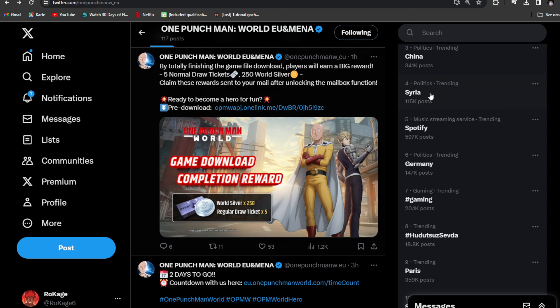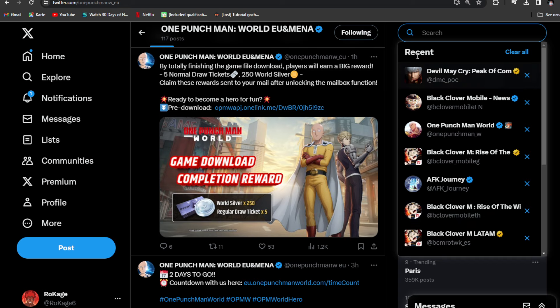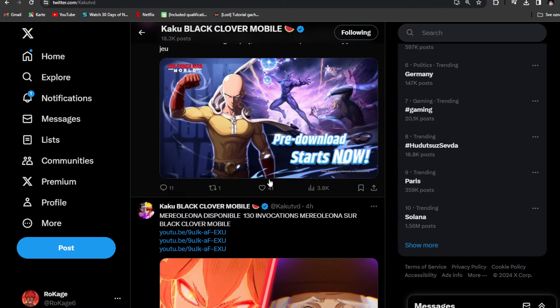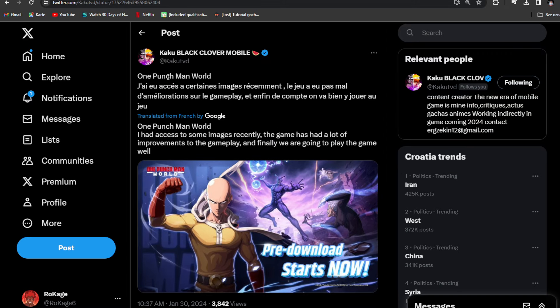Kaku posted something interesting: he had access to some images recently and says the game has had a lot of improvements to the gameplay. He also said that most likely the banner rates didn't change a lot from the closed beta. If they give us more free summons that's overall fine, but the duplicates and summoning system likely didn't change much — we'll see that on official launch.